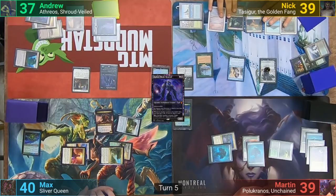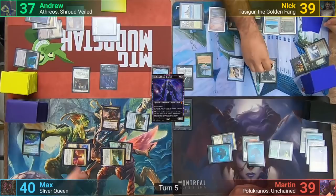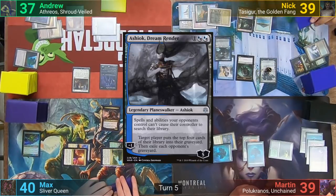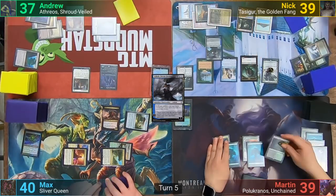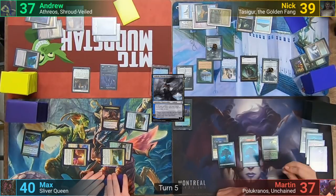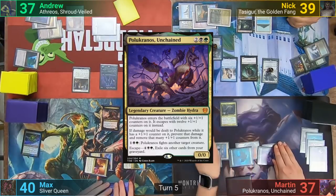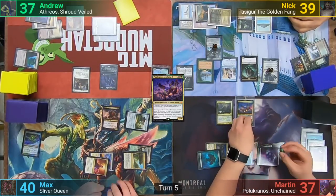Nick takes two from his Mogus trigger on his upkeep but does deny me the treasure token. He then upticks Garruk making a Beast token, and plays out another Planeswalker, Ashiok, the Dream Renderer, but doesn't activate them and just passes. Martin takes the two from Mogus and doesn't pay for my treasure. He plays a Swamp and casts a Corpse Jack Menace, then his commander, Polakranos, who comes in with 12 +1/+1 counters instead of the usual six. He passes turn.